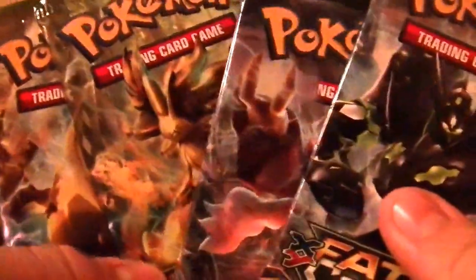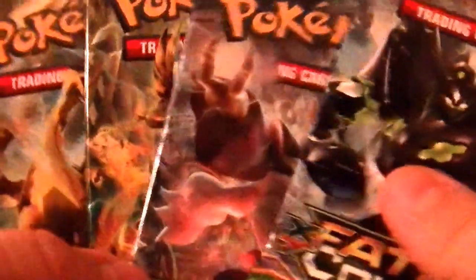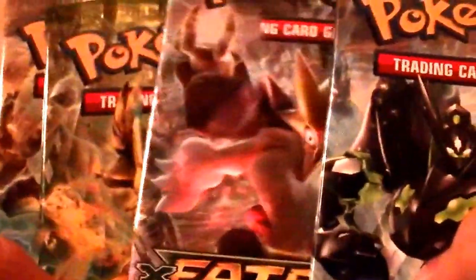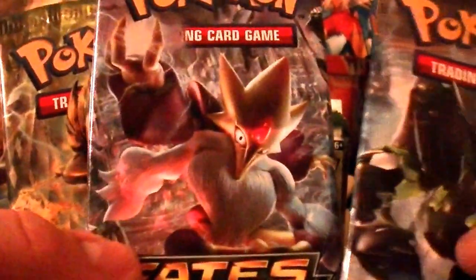So here's the four Booster Pack artworks of the Pokemon. They are Lugia Break, Delphox Break, Mega Alakazam, and the Perfect Zygarde, which is cool.